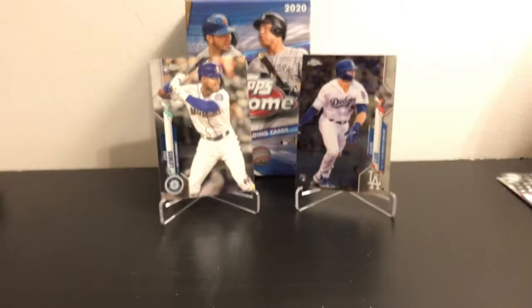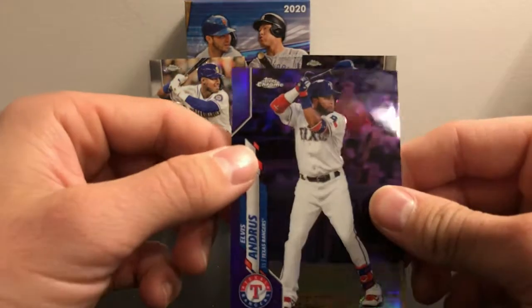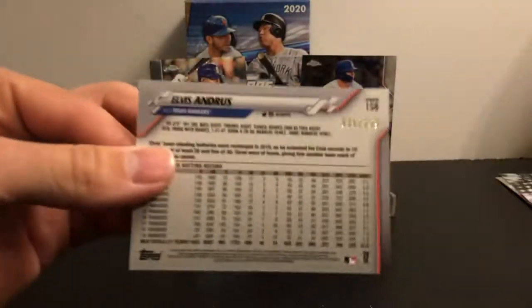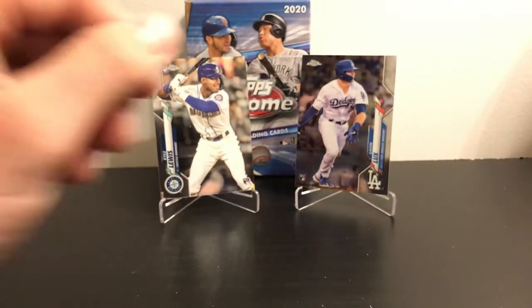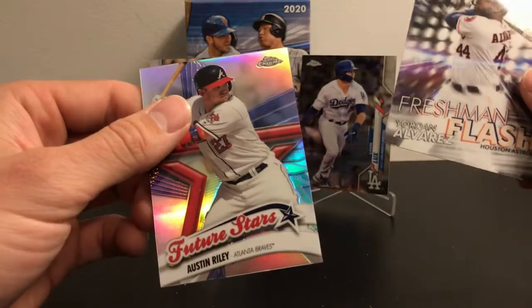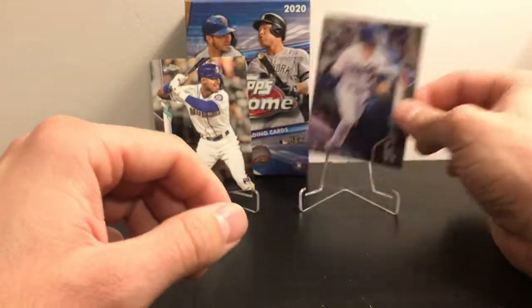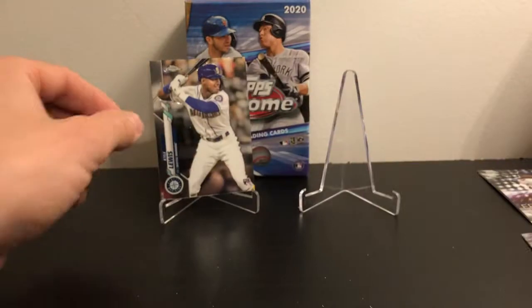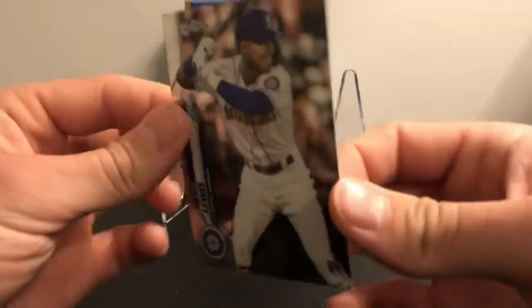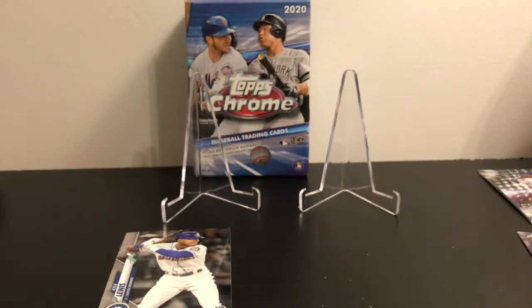We got one numbered card — a purple numbered out of 299. Got a couple of inserts: a freshman flash Yordan Alvarez and a future stars Austin Riley. Also got a Gavin Lux rookie card base and a Kyle Lewis rookie card base. Pretty nice overall — that's going to be it for this video, guys.